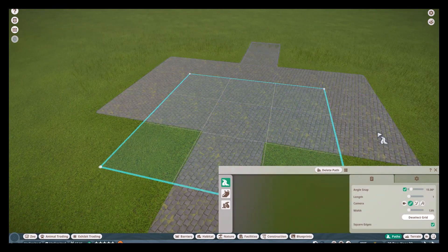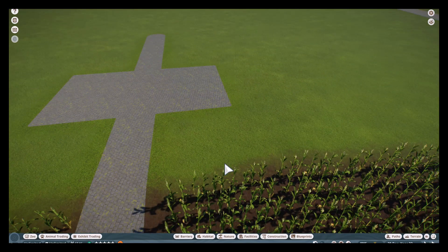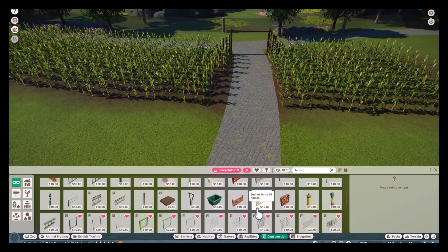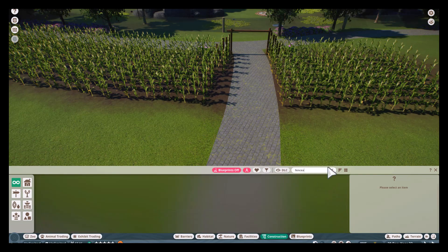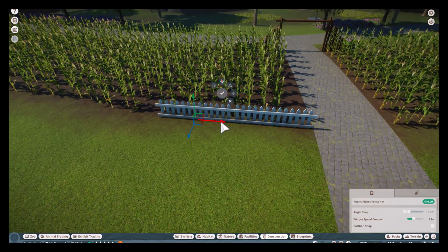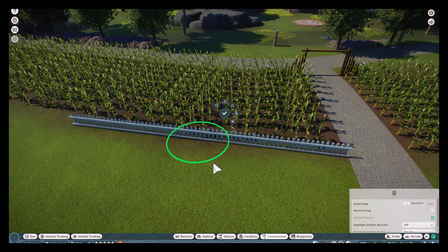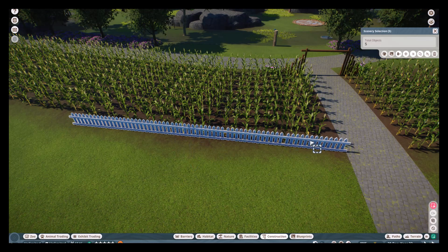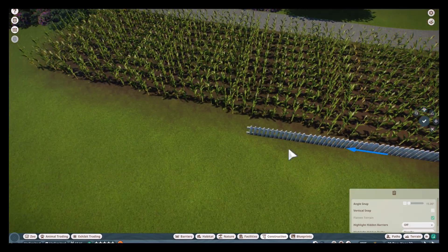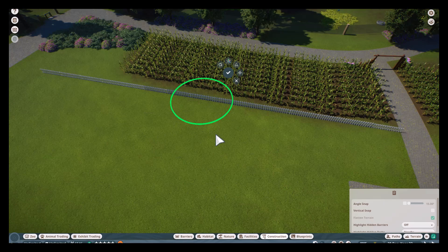We're just continuing, making just like a little plaza here with the new plan in place. I really do love how many pieces are in this DLC — just so inspiring. Getting this new white picket fence in and just making it look real farmy. Evening it out.